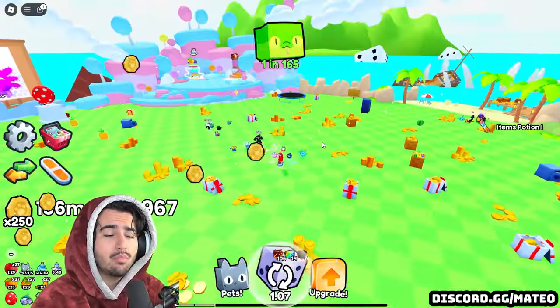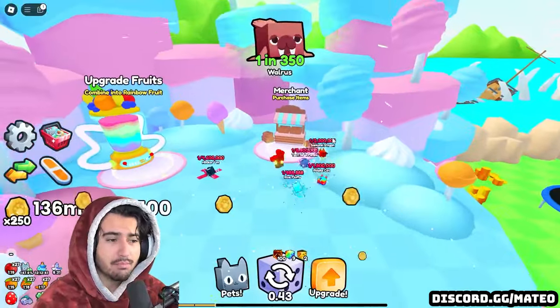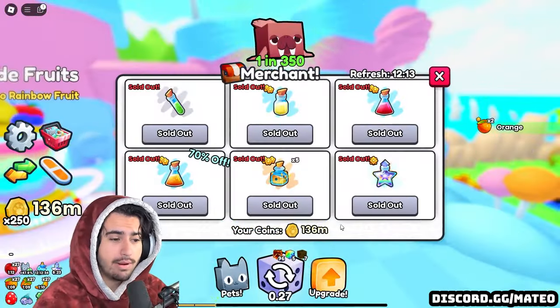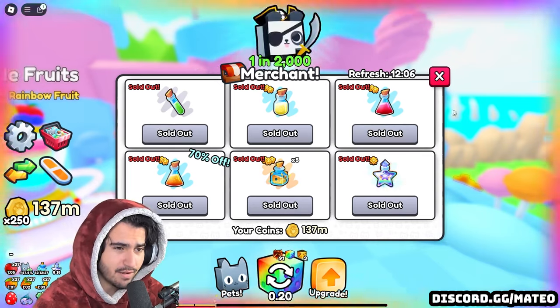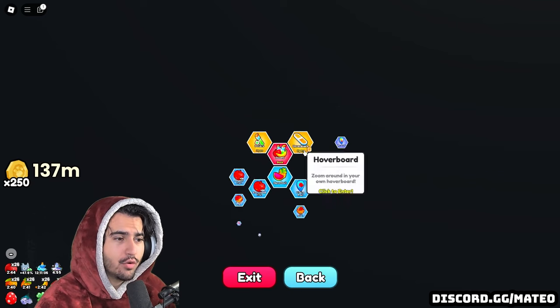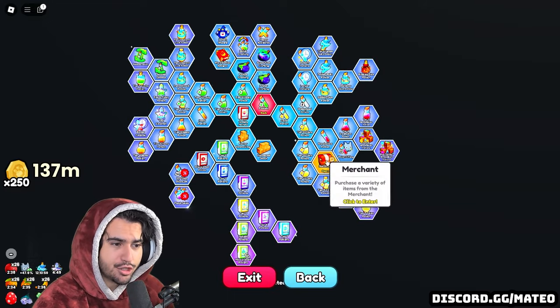For this video I made 10 important points, so we're going to go over them in order. Number one on that list is the addition of the merchant. This merchant is super overpowered and actually gives you a very good reason to be grinding for coins, because you're going to need to spend coins to buy all of this stuff. To get access to the merchant it's kind of hidden — inside the upgrades tab you're going to want to go to Boost, then go to Potions, and inside there is the merchant tree tab.